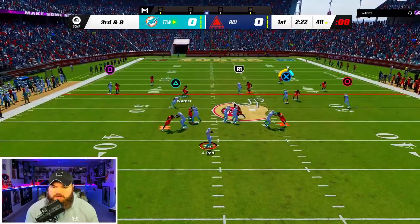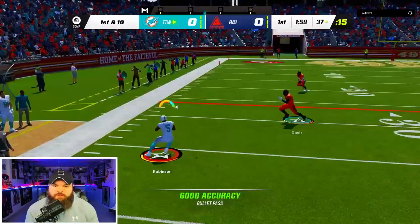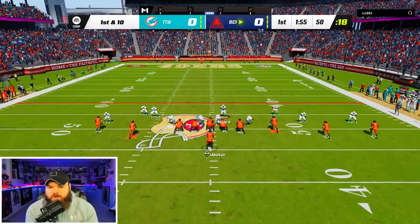Something I honestly don't do enough of in this playbook is audible. We're audibling to bunch and just running verts. We're looking for Thaddeus Moss — there he is, really good laser. We're going to scat, Bijan was open too, really good play. And then we fumble.